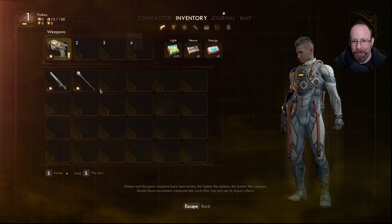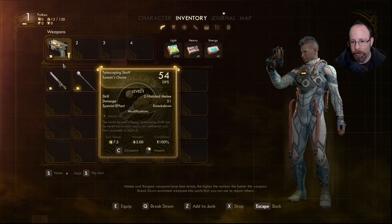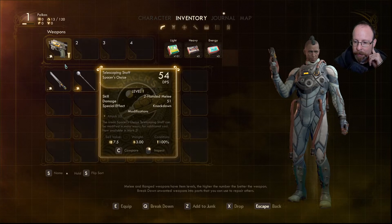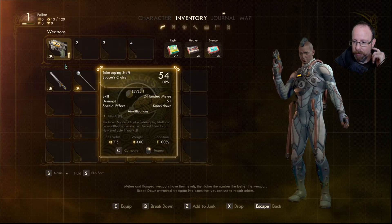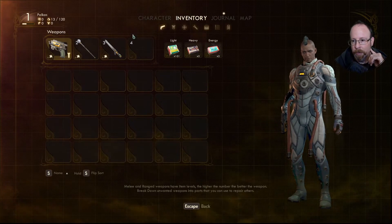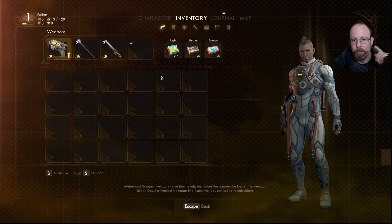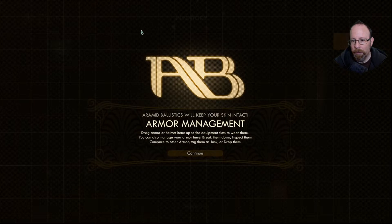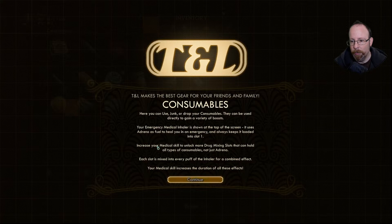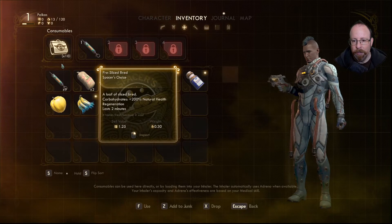I'm interested in doing this because I want to take enemies down in one or two hits. Melee and ranged weapons have item levels — the higher the number, the better the weapon. Break down unwanted weapons for parts to repair others. Both are at 100 condition. We've got ammo: heavy ammo, energy cell ammo — though we have zero of those. Armor management — already at 99.5.